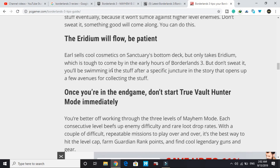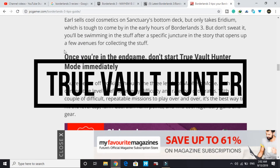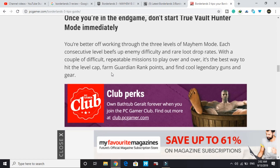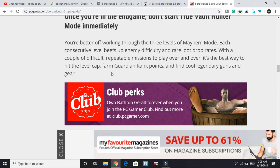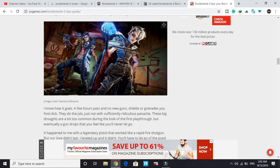The eleventh tip: once you're in the end game, don't start True Vault Hunter Mode immediately. You're better off working through the three levels of Mayhem Mode first. Each consecutive level increases enemy difficulty and rare loot drop rates, with repeatable missions to grind. It's the best way to hit the level cap, farm Guardian Rank points, and find cool legendary guns and gear.